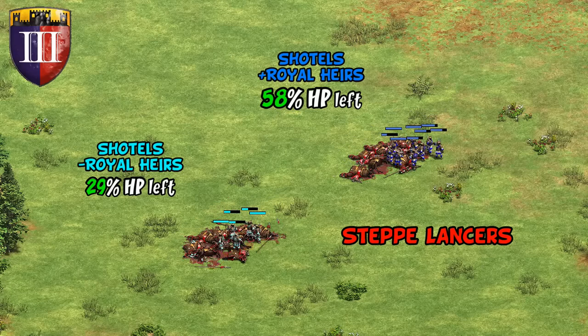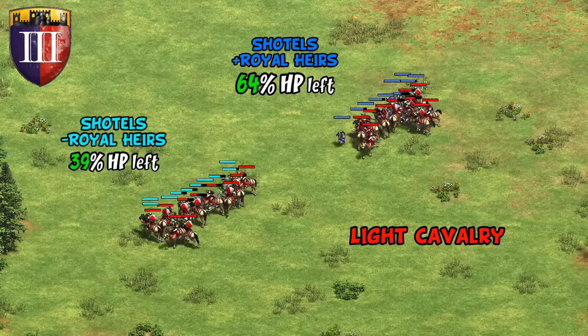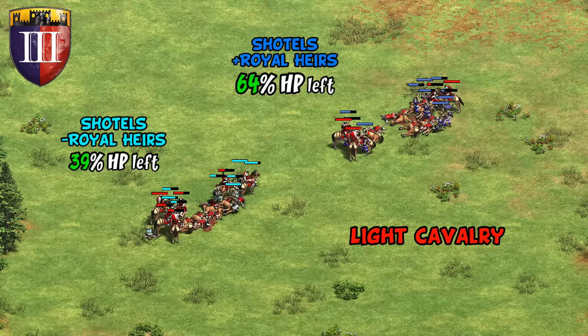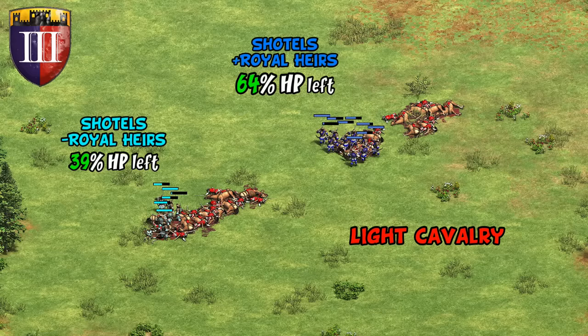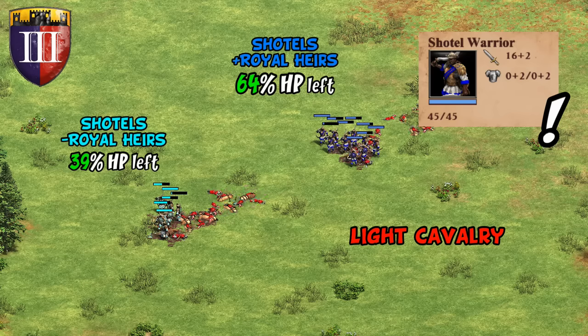Taking Step Lancers and Light Cavalry as a couple of other examples, we see a similar result — going from 30 or 40 percent of HP left over to now closer to 60 or even a little more. These sorts of one-sided battles are what you'd expect from pikemen. Keep in mind there's nothing displayed on the Shotel Warrior that your opponent can check to see if you have this tech researched — presumably they will start to suspect something once their cavalry get completely stomped.